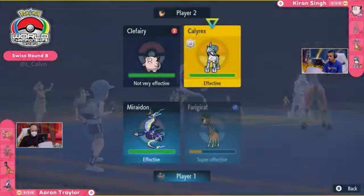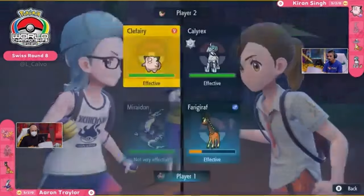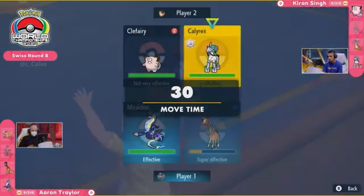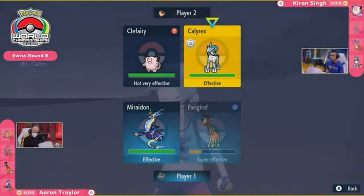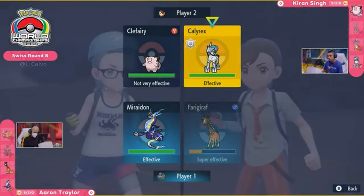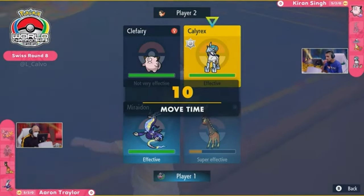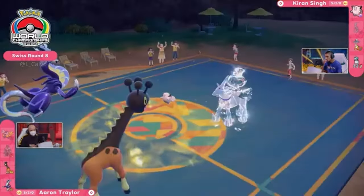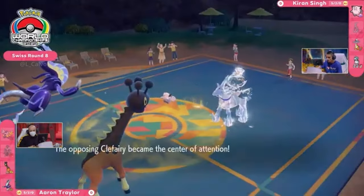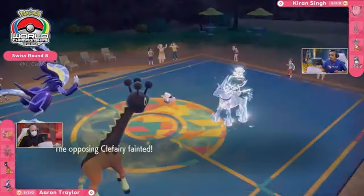Calyrex gets another Chilling Neigh boost — it's going to be in a formidable spot, and Clefairy is still on the field going for that Follow Me. Miraidon comes in but doesn't really have the utility to deal with both Clefairy and Calyrex in one turn. It's going to be very difficult for Aaron to come back. The Clefairy has been preserved so well by Kieran — even if you could get the Foul Play off, you're probably going down to a Glacial Lance first. And Miraidon only has single-target attacks, though it does have Dazzling Gleam. The Electro Drift is the biggest damage it can deal, and it does get the one-hit KO on the opposing Clefairy, but Calyrex Ice Rider is yet to move.